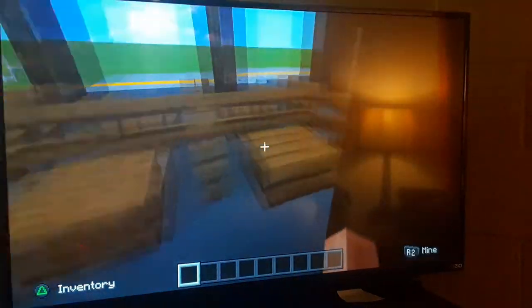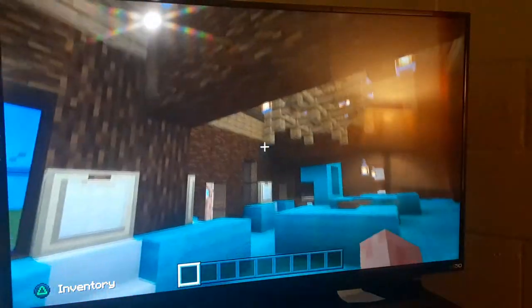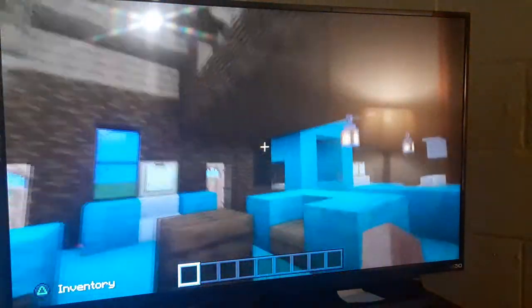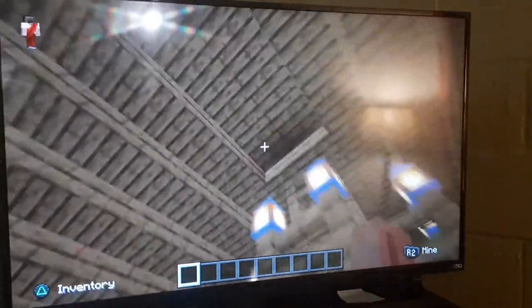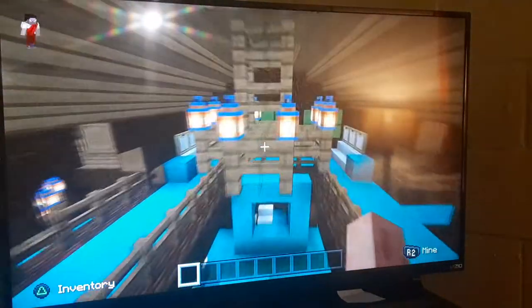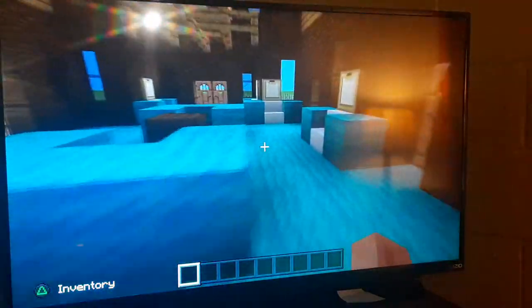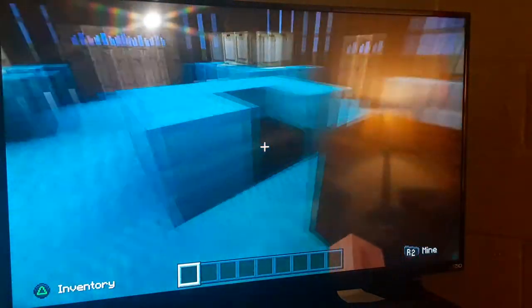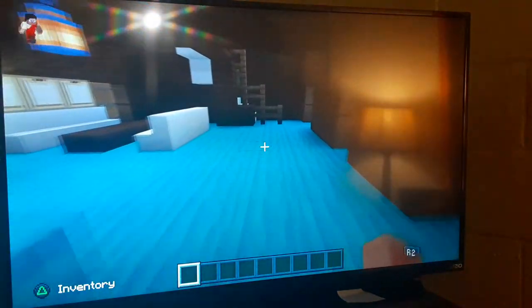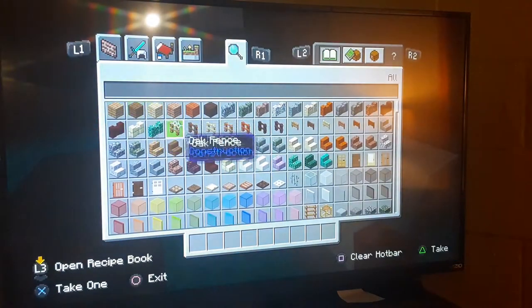I'm going to tour the inside. Here's the bike area, here is the inside. I really like log cabins — they're one of my favorite buildings because they have beautiful chandeliers. Then we have a little ticket office and very comfy chairs and tables.